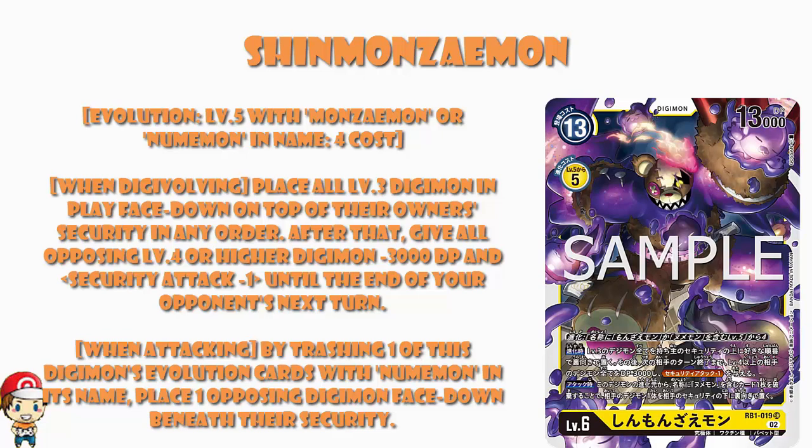And then when attacking, by trashing one of this Digimon's evolution cards with Numamon in its name, place an opposing Digimon face down beneath their security. So you've got to have Numamon there — bit of a pain, but you've got to put it on the bottom of their security, which does mean they get an extra security. However, the fact that you can take one of their Digimon off the field could be quite good. This is certainly an evolution line I'm going to be having a good old play around with — I know there are downsides, but I love Shinmonzeemon. This is awesome.